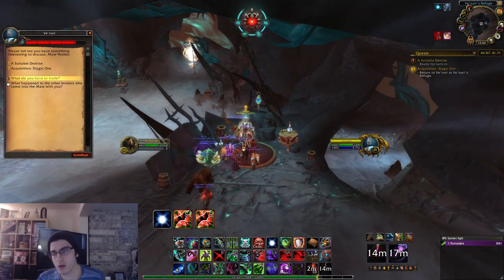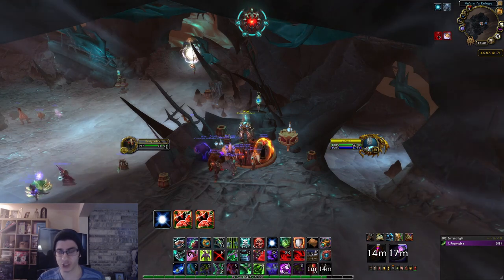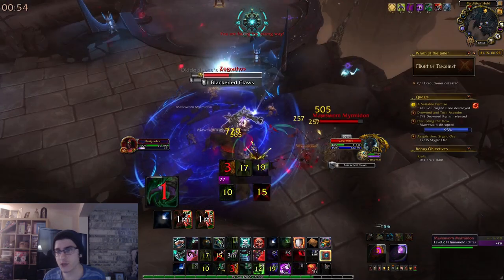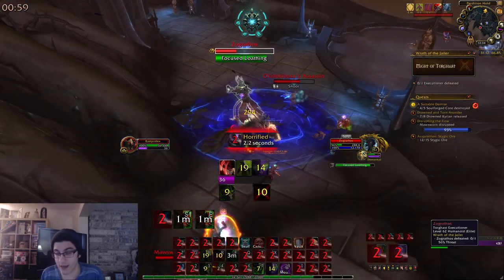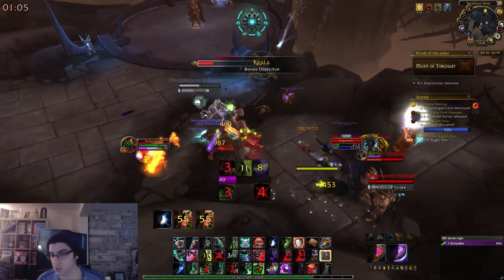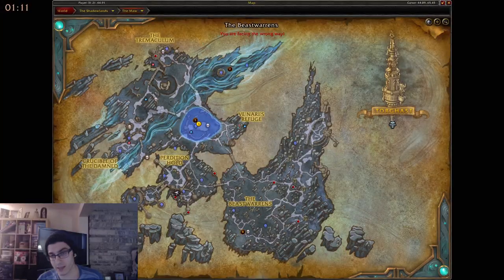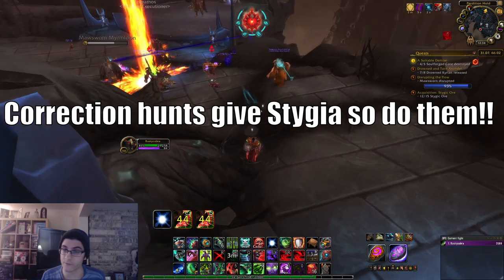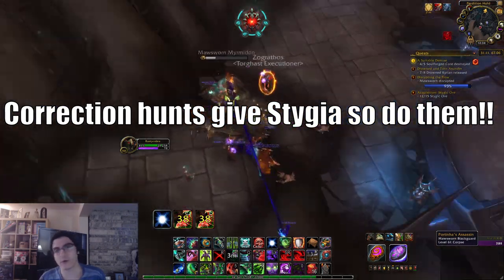For Wrath of the Jailer and the Maw hunts, the approach is similar to the daily quest strategy. When you complete these you'll gain a full stack of Eye of the Jailer, so rather than waiting for five stacks, you want to complete Wrath of the Jailer and one of the Maw hunts right when you're about to hit that fifth stack - when you're about to stop gaining reputation and Stygia. Wrath of the Jailer is weekly and the Maw hunts are bi-weekly, so even doing just one of those a day is fine. If reputation is your goal you definitely want to get those done. If you only need Stygia and not reputation, skip the Maw hunts and focus on Wrath of the Jailer since that still gives Stygia.